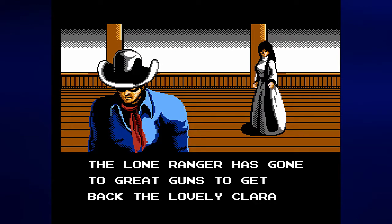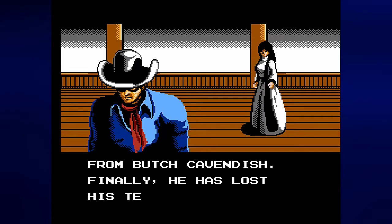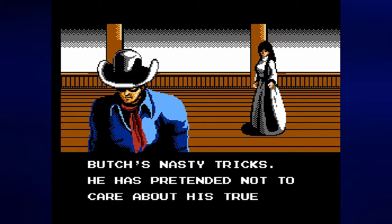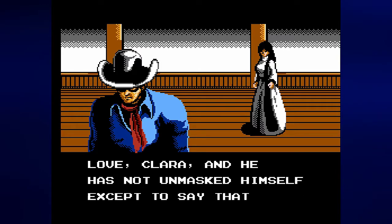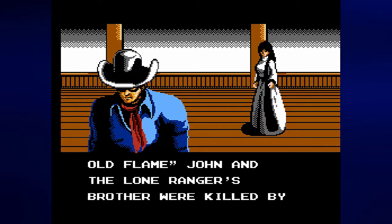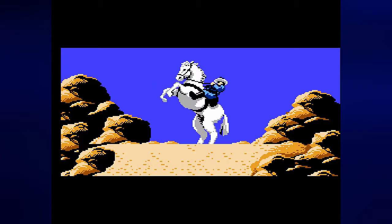The Lone Ranger has gone to great lengths to get back to lovely Clara. From Butch Cavendish, the Lone Ranger has finally lost his temper because of Butch's nasty tricks. He has pretended not to care about his true love Clara, and he has not unmasked himself except to say that his old flame John and the Lone Ranger's brother were killed by Butch Cavendish.